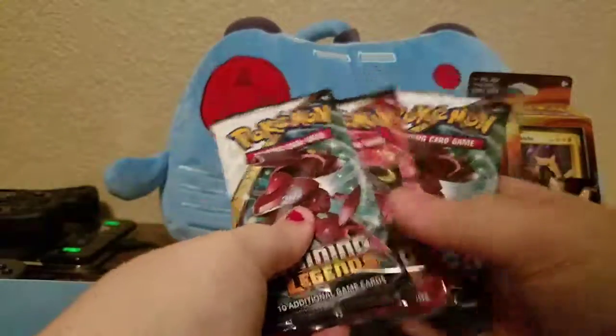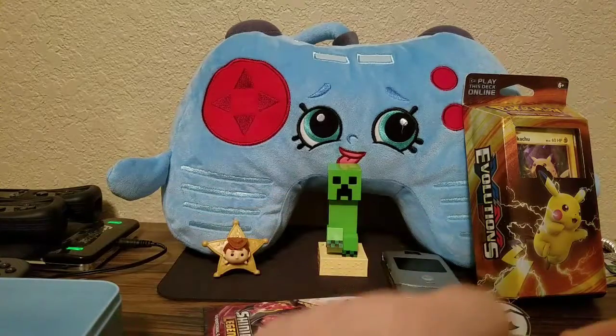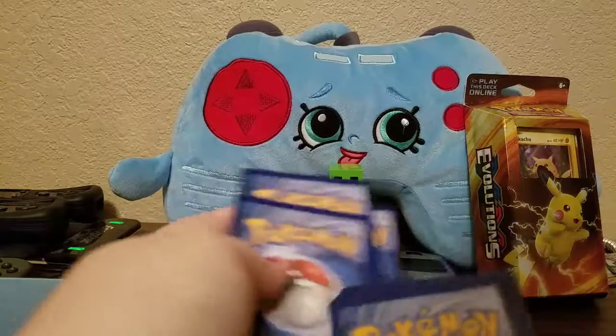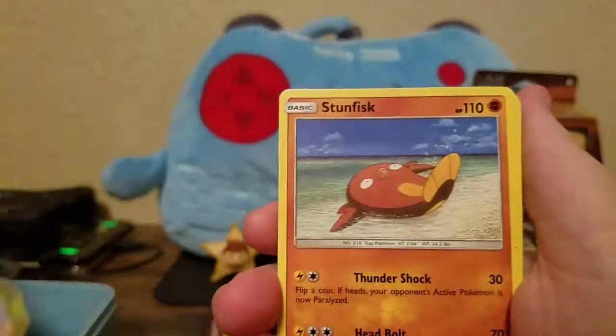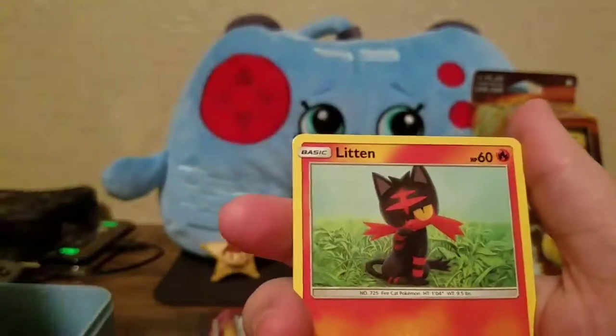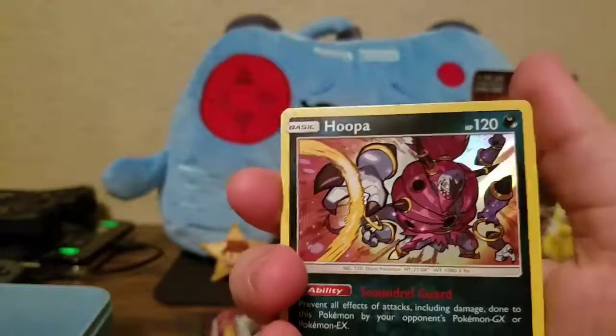And now we've got the three main attractions — we've got Shining Legends. We're gonna start with the Red Genesect. I just hope for one Shining card — that's all a girl could ask for, right? Remember, in Shining Legends you are guaranteed a holo. We have Energy, Golurk, Floatzel, Scrafty, Stunfisk, Totodile, Litten, Purrloin, Voltorb, Reverse Minun, and a Hoopa holo.